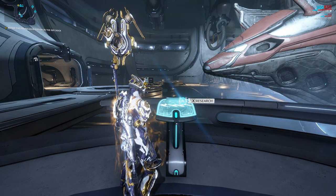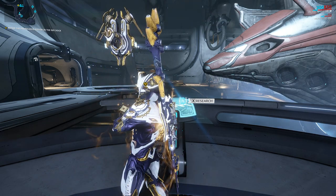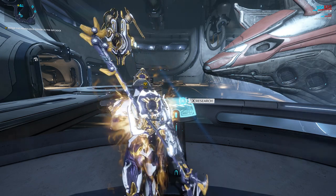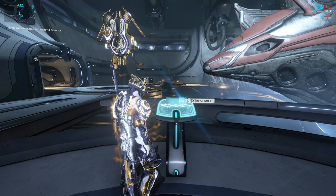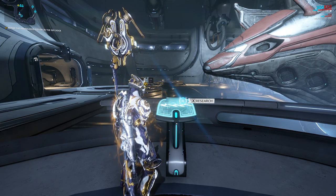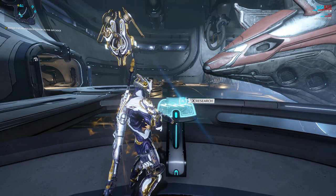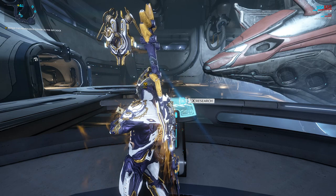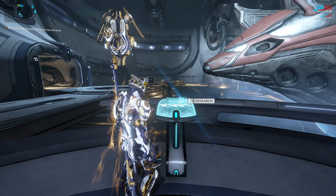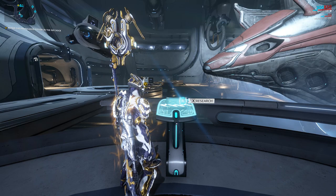This, once again, is the smallest clan size requirements. It's 4000 credits, 5 mutagen masks, 5 detonite injectors, 5 fieldron samples and 2 Orokin cells. To both those lists of resources, the clan multipliers will apply. Depending on the size of your clan, it's going to cost you more. There's only like two of us in this clan, so we're good when it comes to resource costs. After that, it's going to take an hour to research. You cannot rush the research.